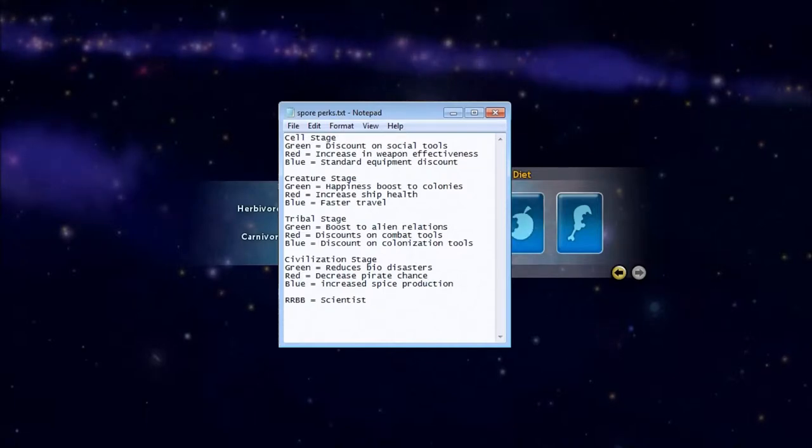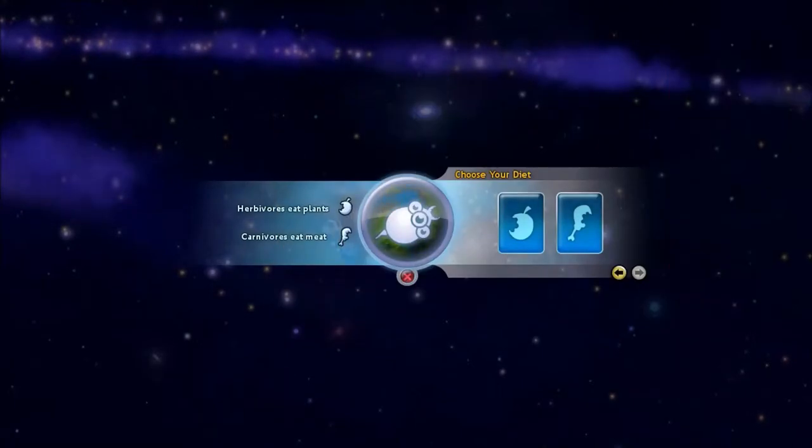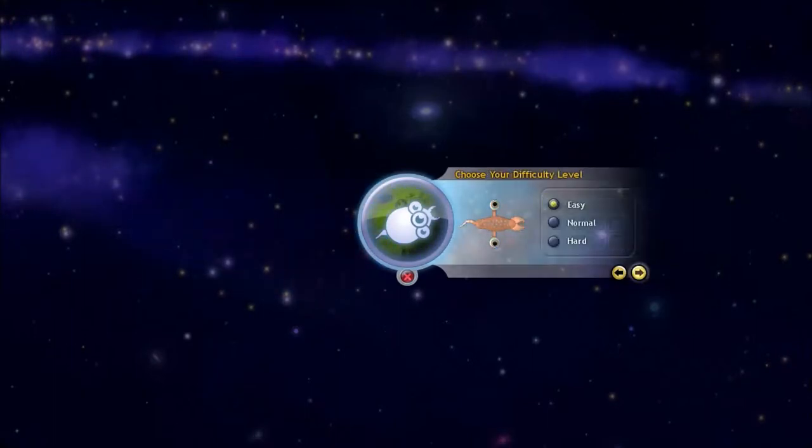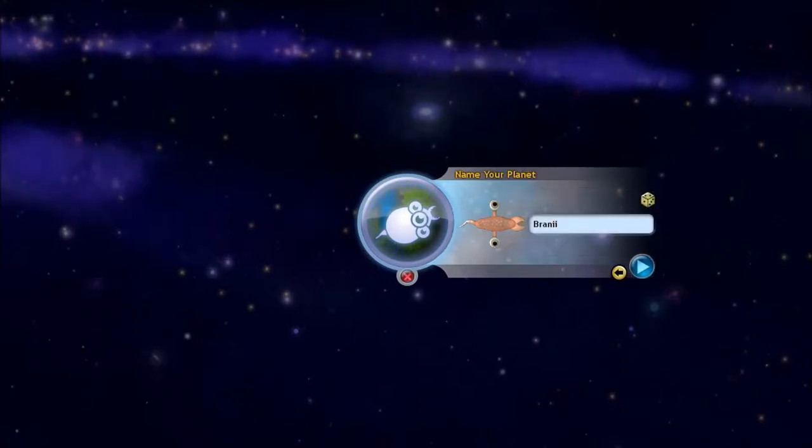This is pretty much the rewards you get for completing these stages in this fashion. I'm going for RRBB, so the first R is the carnivore. Since these are going to be scientists, and yes, I'm doing normal again, I'll just leave the planet name as it is for now. Let's go ahead and get on into it.